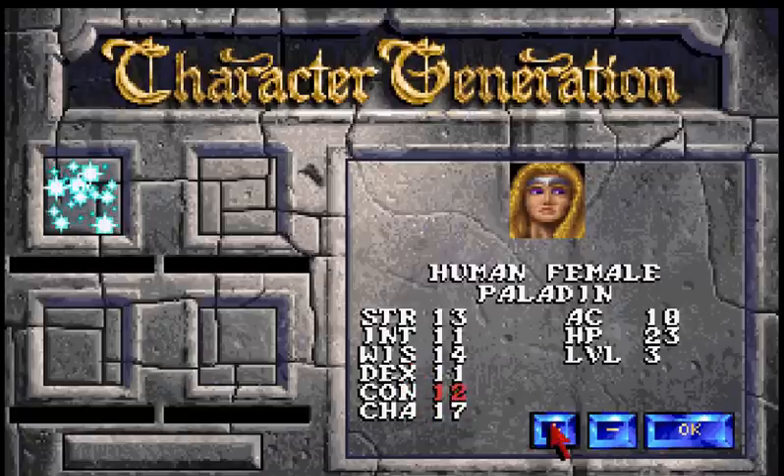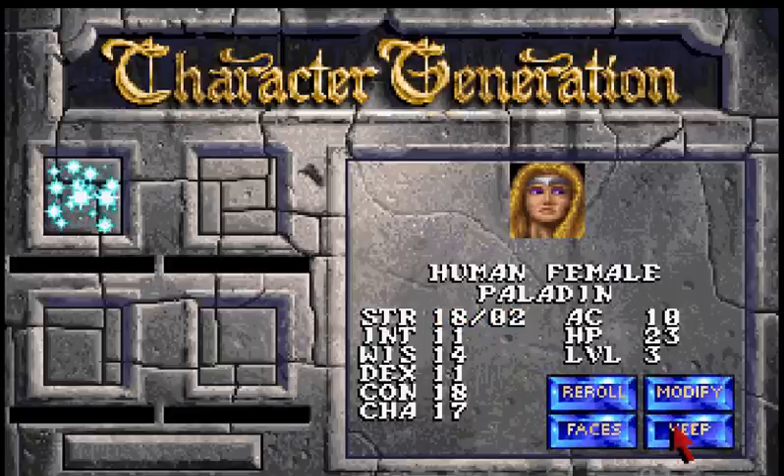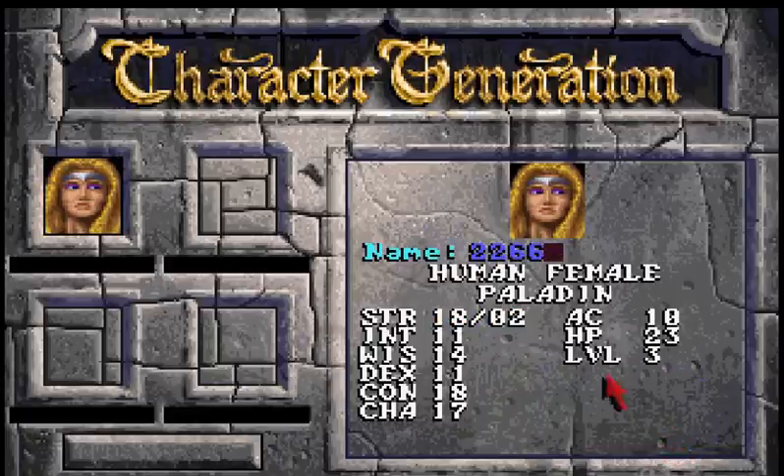The two main stats for your meat shield are constitution, so that they can take hits, and strength, so they can dish out. The really good thing about fighters and paladins — and these are the only two classes that can do this — is they can spec out their strength so that it can actually be higher than 18. Normally 18 is the highest it can go without racial modifiers. This amplifies things, so a strength of 18/02 is actually going to make it a little bit more than 20 for certain checks.